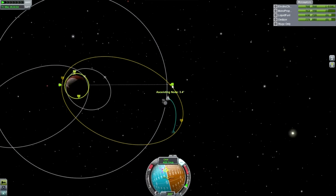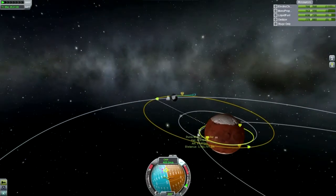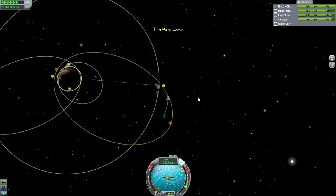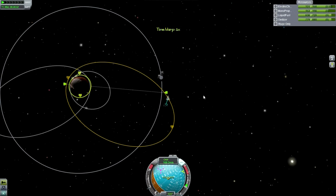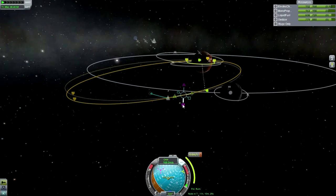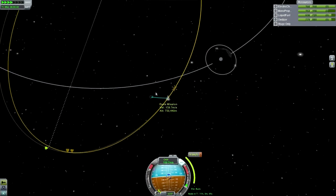We're headed out. The node relative to the mission looks good. So let's plot the plane change from out here, since it's more affordable out here. We're getting close to the ascending node right now.